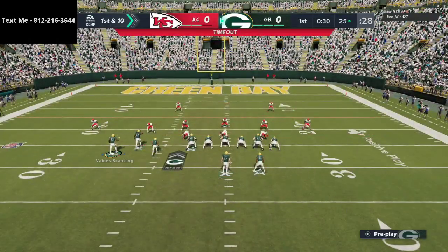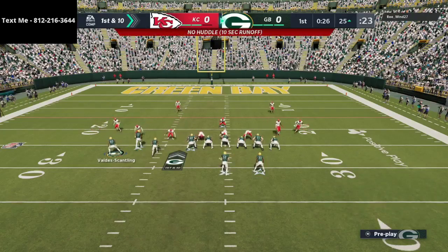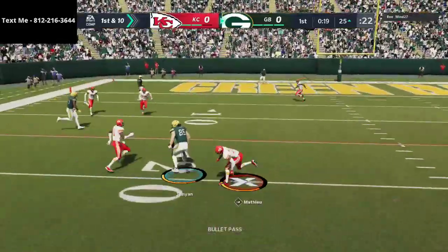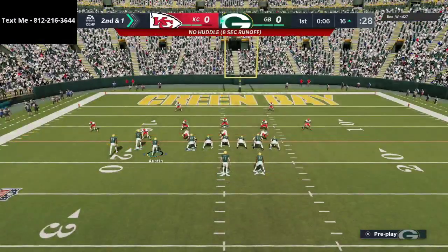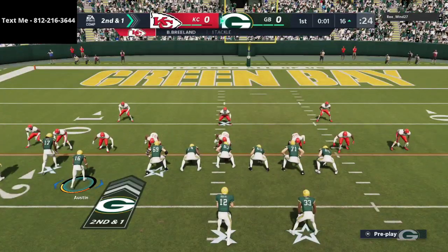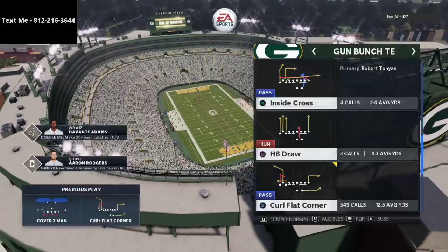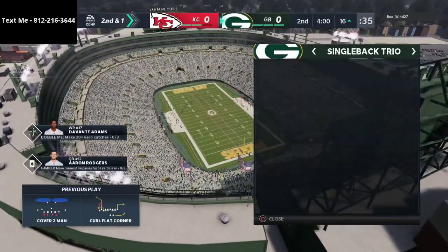Now we're going to go to curl flat corner - just kind of catch him in a quick snap scenario and we're going to check it down to the delay drag. That delay drag, I cannot tell you how significant of a route that is. Now in competitive Madden it's a little bit different - you have to start thinking about the clock. Obviously the Chiefs can score fast, any team that has a 99 speed receiver can score fast, especially with Mahomes and Tyreek Hill.